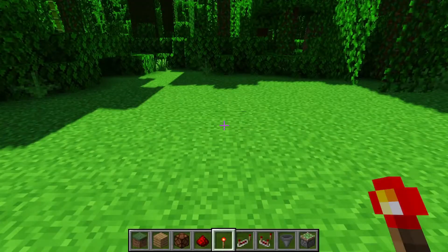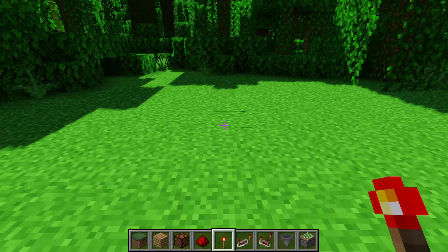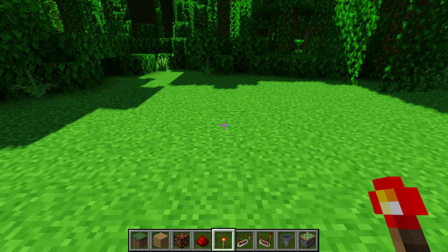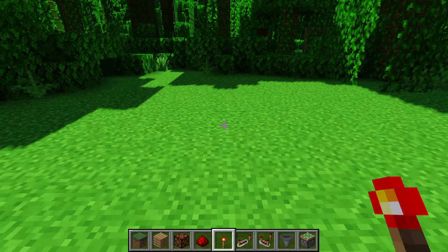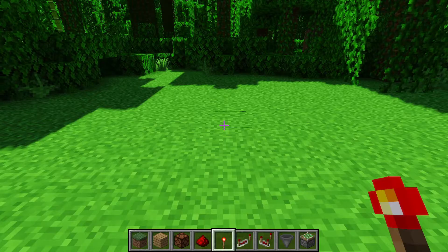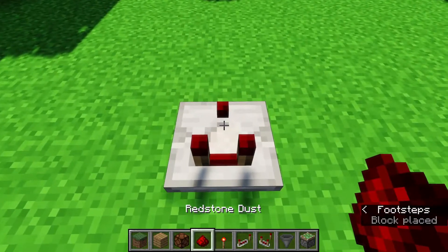First, let's talk about the fastest clock in the game, which is a one-tick-on, one-tick-off clock. I call this a two-tick clock rather than a one-tick clock like you might see on the wiki, because I like defining it by the cycle length rather than the ticks it's off and on — it can get muddy when talking about three-tick and four-tick cycle clocks. The best design I like for this is a comparator in subtract mode.